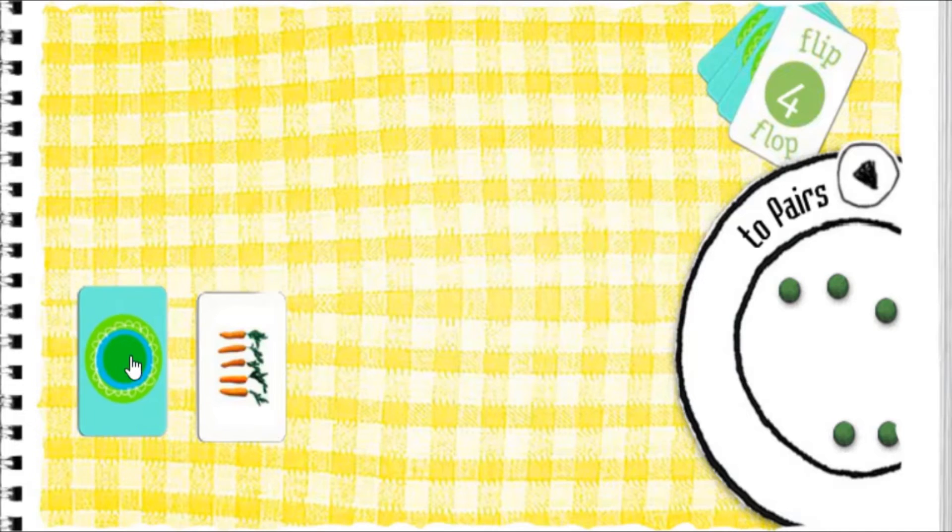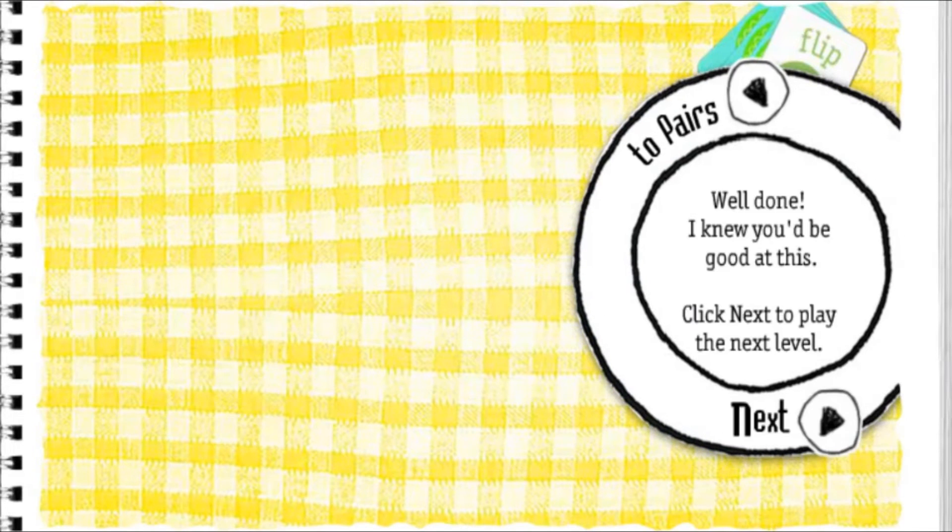Carrots. Carrots. Rabbits. Flip-flop — carrot after rabbits. Well done! I knew you would be good at this. Click next to play the next level.